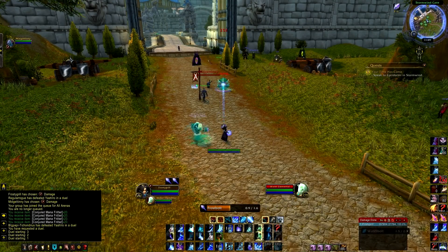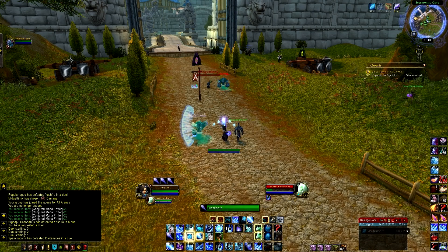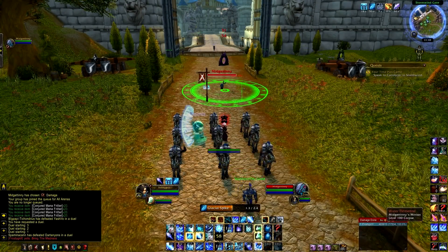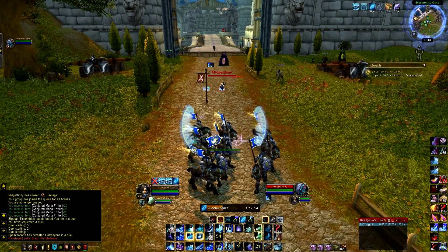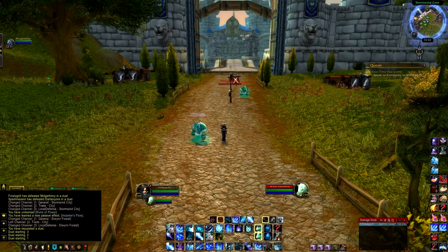The first combo I'm showing is Glacial Spike with Rune of Power, which is the ground buff. First, build up five icicles by frost bolting five times, then put your Rune of Power down, put your pet nova on the target, and cast Glacial Spike. If they're not dead yet, use Ice Nova for a ton of additional damage.